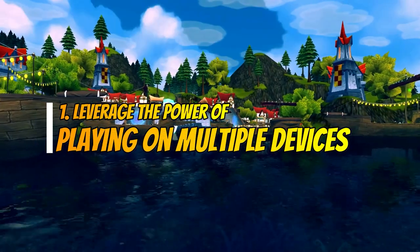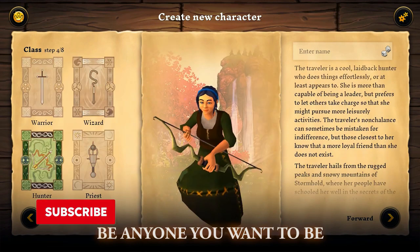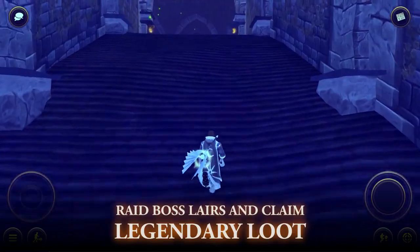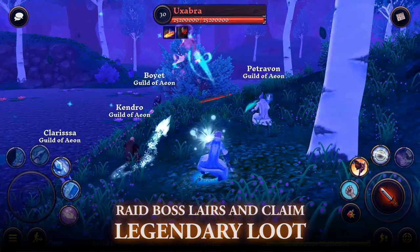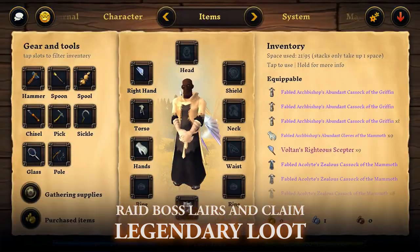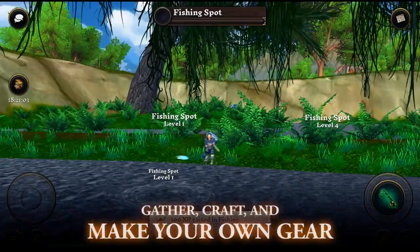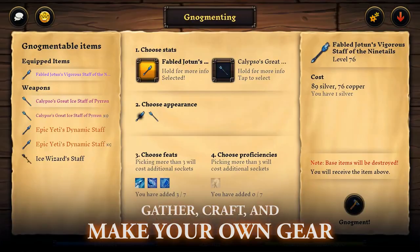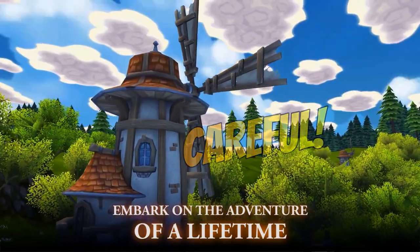As in my first video explaining why you should play Villagers and Heroes in 2019, I feel the need of mentioning it in further detail here as well. You can play the game on both mobile and PC devices only if you have downloaded the standalone client from the main website. You cannot play from both devices if you have downloaded the game through Steam, and you cannot transfer your character from Steam to the standalone client. Probably you can if you file a support ticket, but so far I haven't heard of such an option, so be careful.